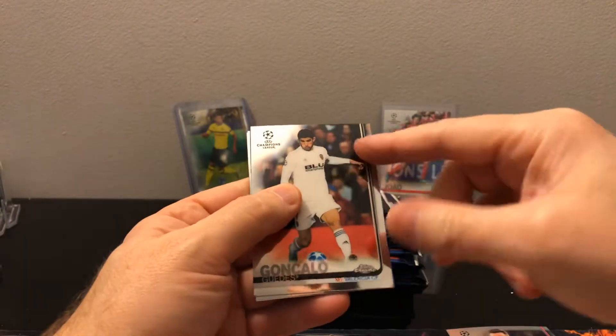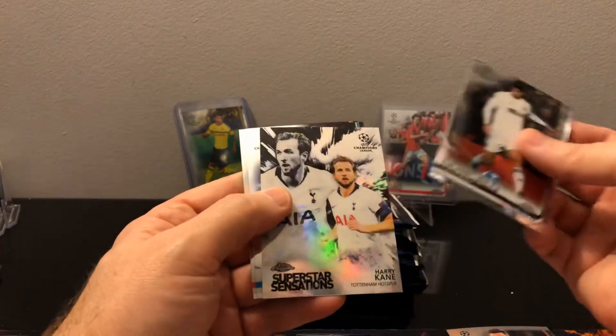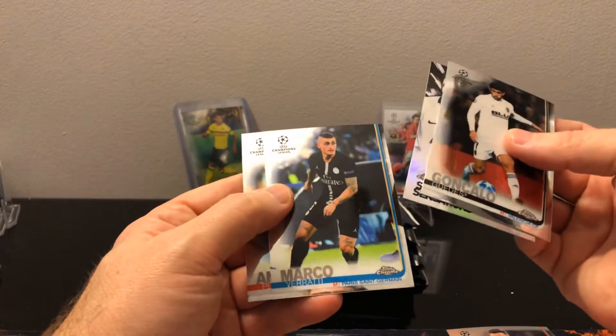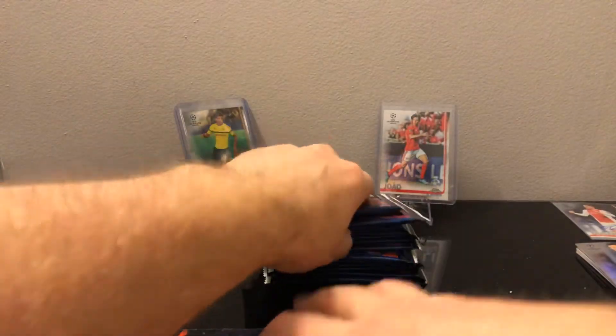These cards always kind of get me because of this border - it always almost looks like that's basically the card, it kind of freaks me out. Got Superstar Sensations: Harry Kane, Marco Verratti, and Andres Pereira with Manchester United. Not much there.